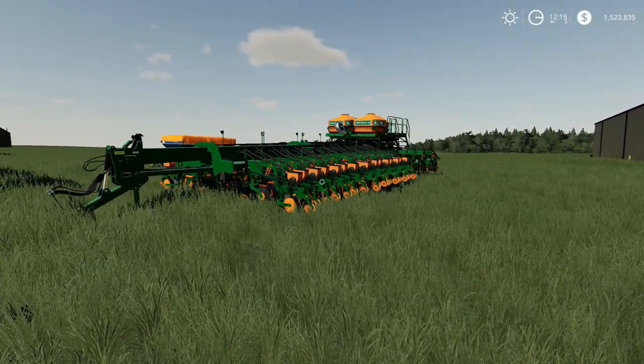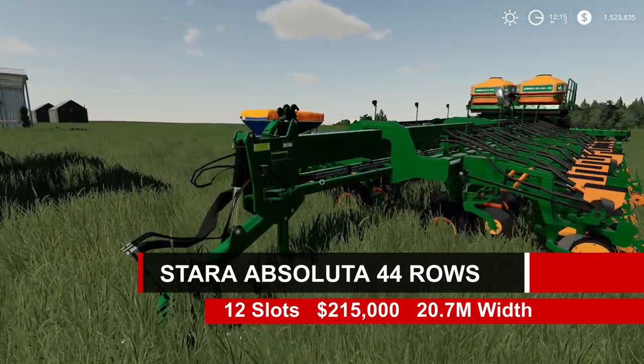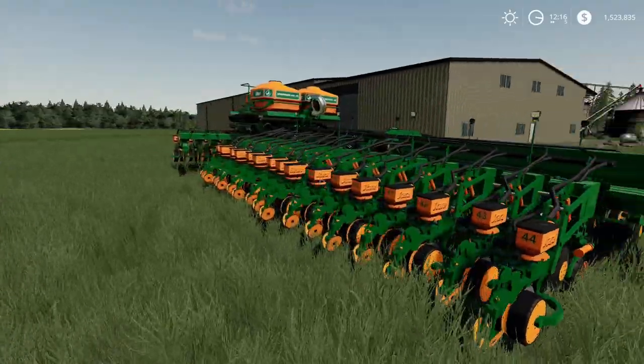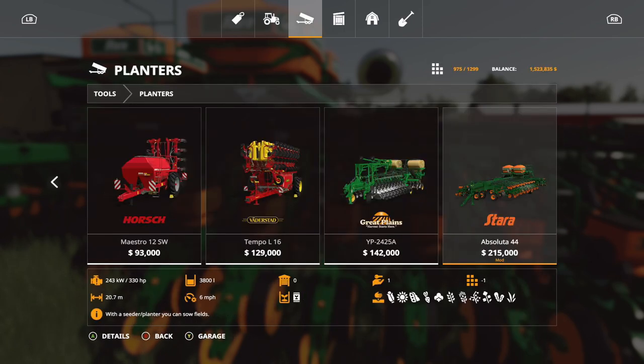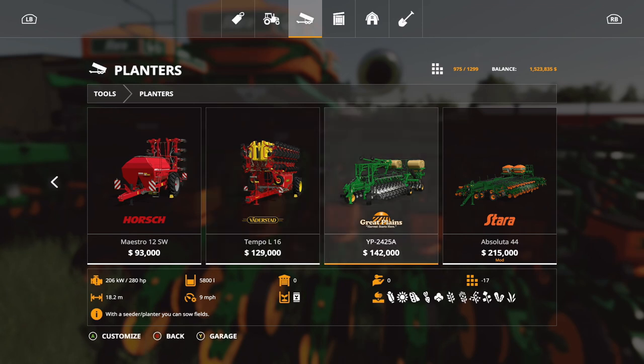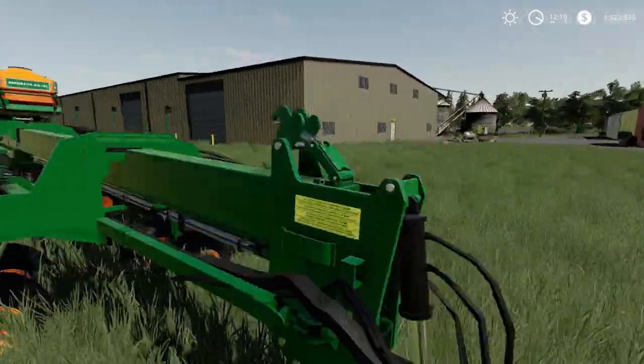Next is this big thing — the Star Absoluta 44 rows, 12 slots, $215,000, with a 20.7-meter working width. I think this is what I'm going to be using from now on — look at this thing! You can find it under planters. The biggest planter in the base game is 18.2 meters, so this beats it. You'll probably need to cultivate or plow beforehand. It can plant pretty much anything — cotton, whatever. Requires 330 horsepower, and there are no customization options.